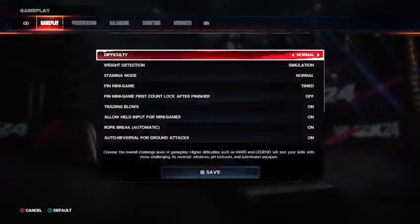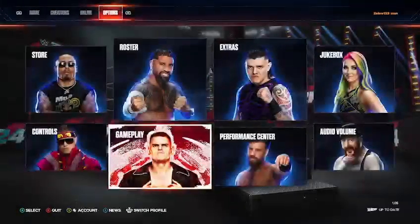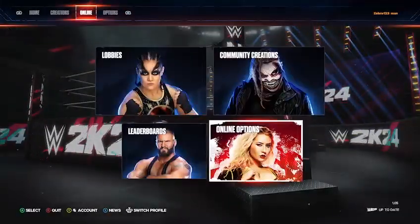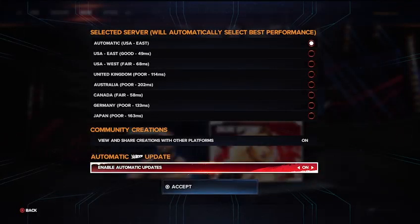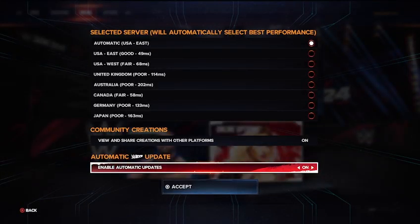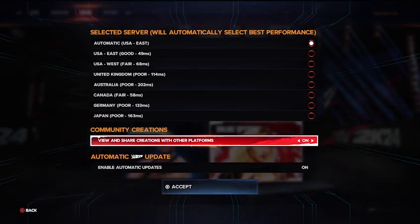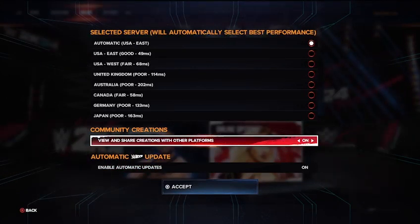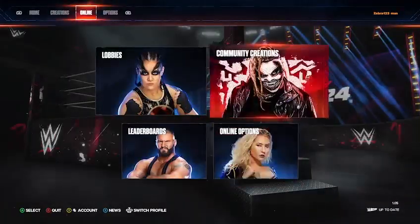The first thing you want to make sure you do is go to your Gameplay settings and make sure 'Edit Created Superstars' is on. Then go to Online Options and make sure that 'Enable Automatic Updates' is on and 'View and Share Creations with Other Platforms' is also on.